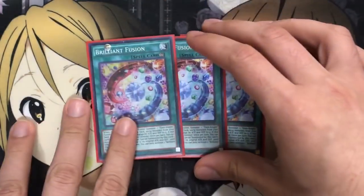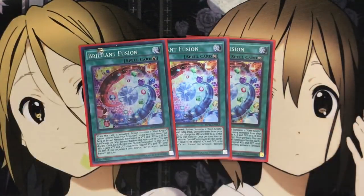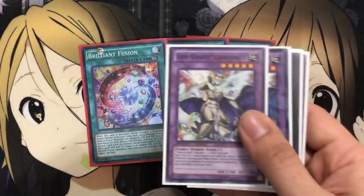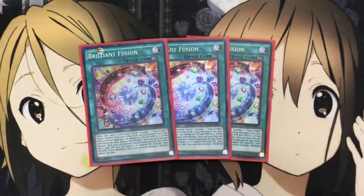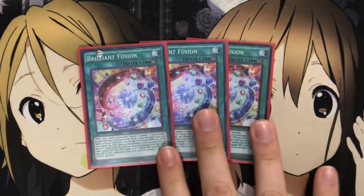I also run three Brilliant Fusion. This is the original deck the card was made for, so you've got to run it at three. You can send Lazuli and your normal monsters to the graveyard to search out and go into Seraphonite, which is very important for your Phantom Quartz play — giving you the extra normal summon for Armadillo and an additional monster to use for those plays.